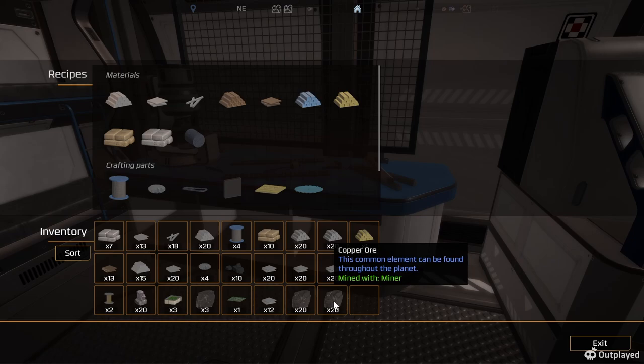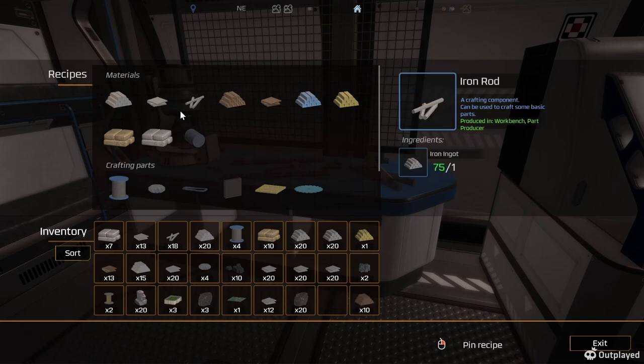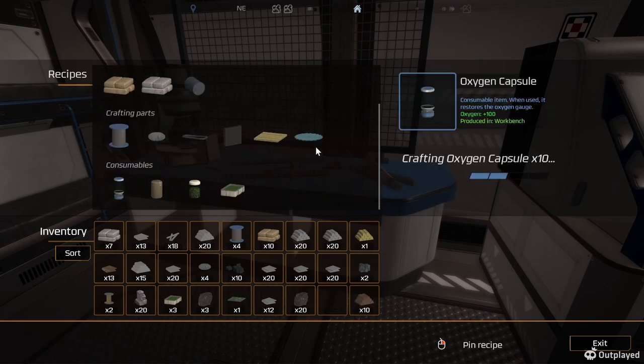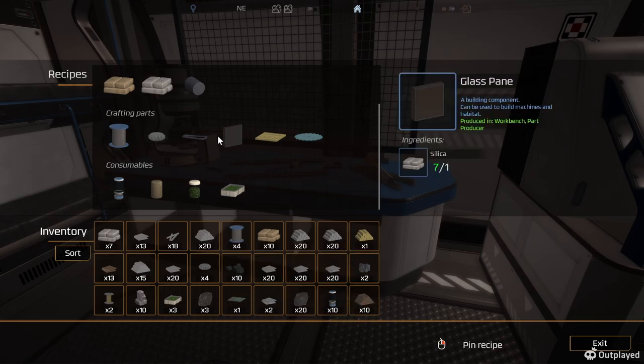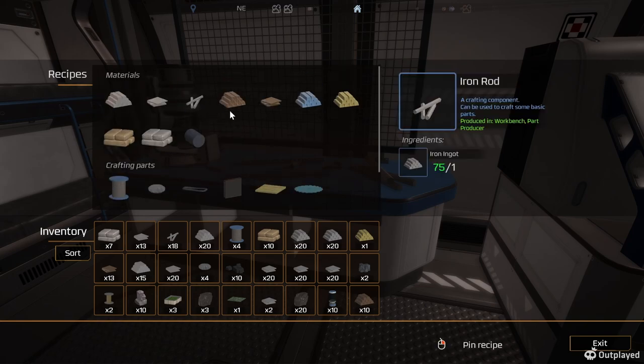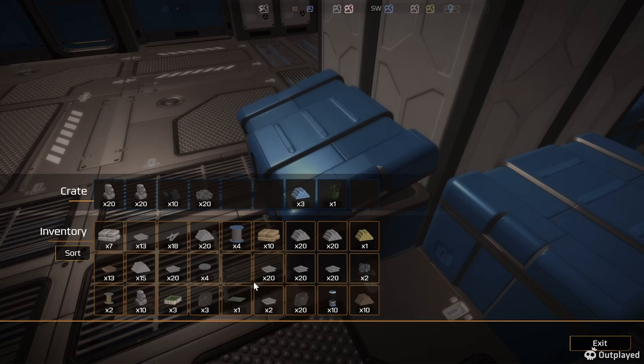I don't know if I really need all that copper. We've got graphite now too. Black rock can be connected by radar — mine. I'm not really sure what the graphite's going to be used for yet, but eventually I have a feeling we will figure that out. Let's put that in there.